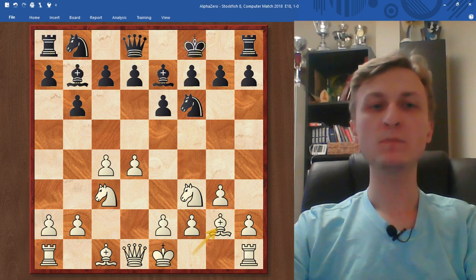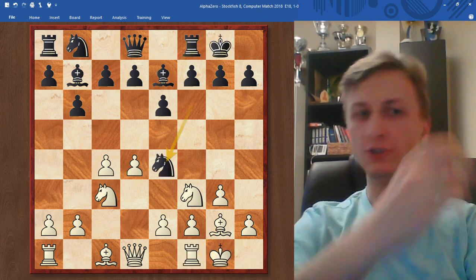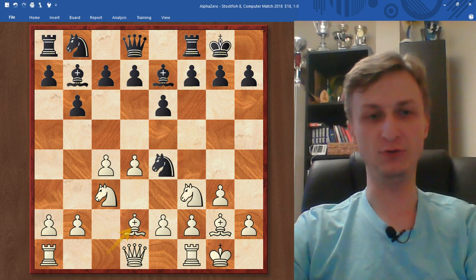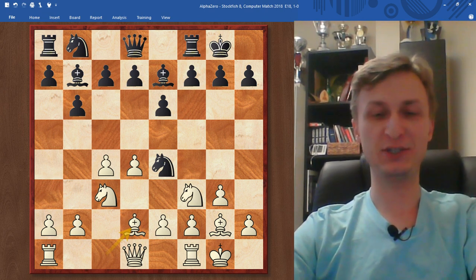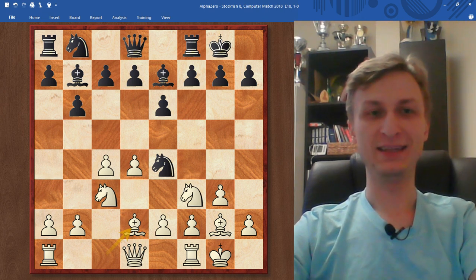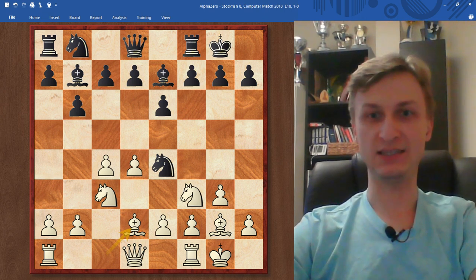So this is the theoretical position. Knight to e4 and AlphaZero chooses Bd2. By the way, if you didn't know what to do in this line, seriously consider Bd2. The most powerful chess player ever chooses this one.